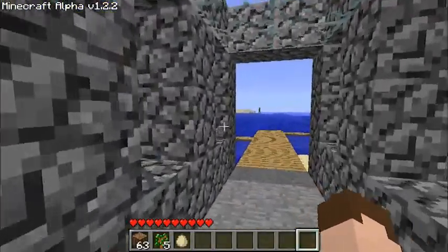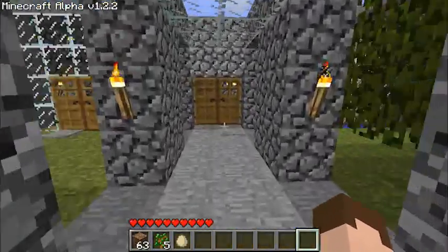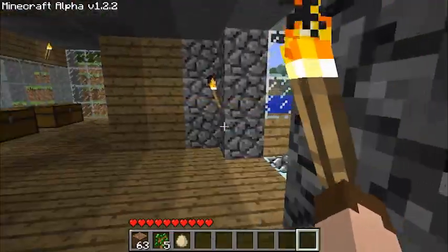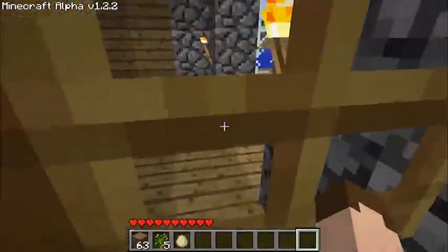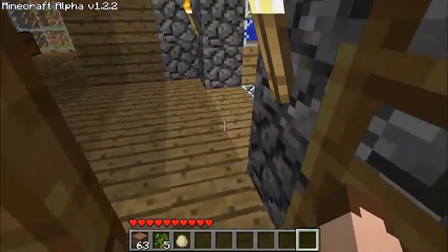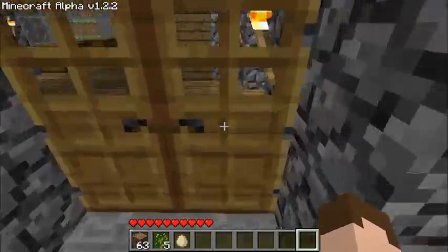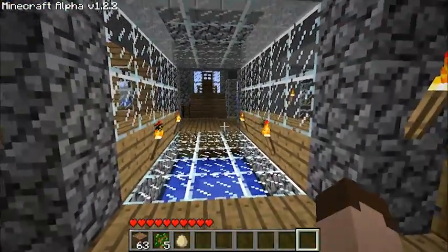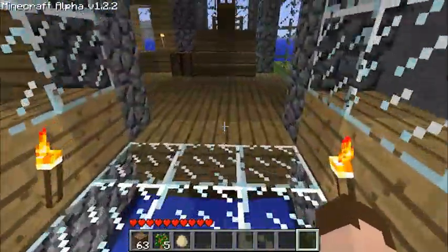That's a stone bridge that goes out to a little jetty I've made, in case I want to go exploring in the world. And back this way — I think we're going inside now. Yes, we are. On our right is a bridge. Lag. Really should have edited this first, but I didn't, because I'm a bit lazy, not going to lie. Okay, we're inside. Here's a bridge — it's got glass in it. If you look down, there is water flowing underneath it.